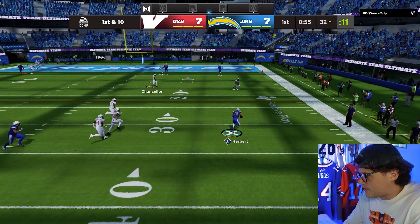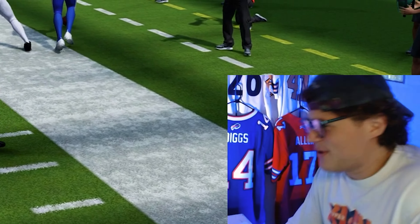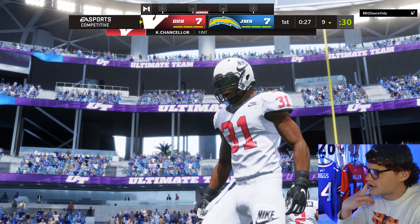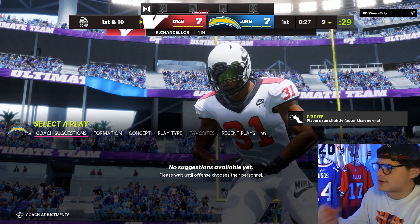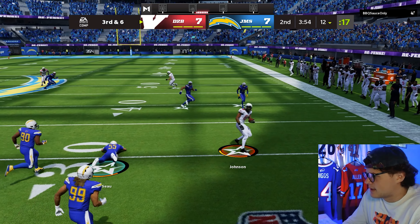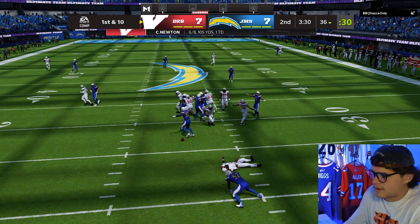I'm gonna roll out - I think I'm just taking off with Herbert here. Swerve. I'm rolling out with Herbert. Parham - how do we drop those? That's a pick. Terrible throw, terrible throw. I don't know why I was looking that side - I should have went right, should have run verticals or something. I don't know how Parham drops every ball even with Red Zone Threat - that's kind of terrible. Let's just pray that someone gets in the backfield here.